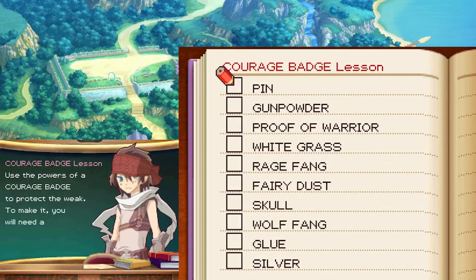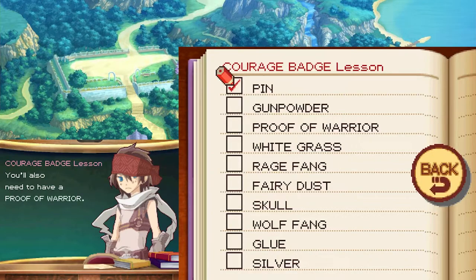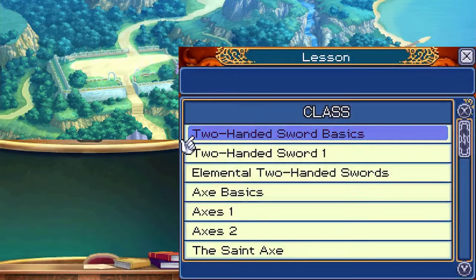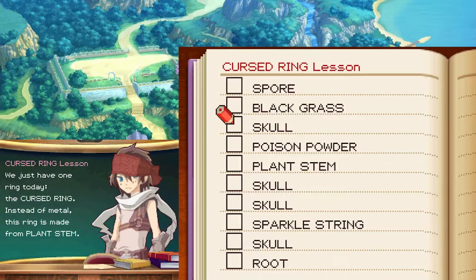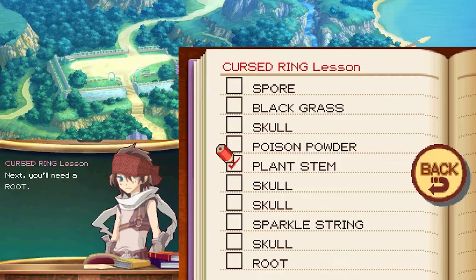Use the powers of a courage badge to protect the weak. To make it you will need a pin. You also need to have a proof of warrior. Make the fastener out of silver. Next coat the front surface with glue. Decorate it with a wolf fang. Finish it off with fairy dust. Let's go into the cursed ring. The cursed ring — we just have one ring today. Instead of metal the ring is made from plant stem — that seems weird. Next you'll need a root. You'll want to have poison powder ready to use. Remember the poison effects from spore. For the decorations you'll use black grass. Finally affix a sparkle string.